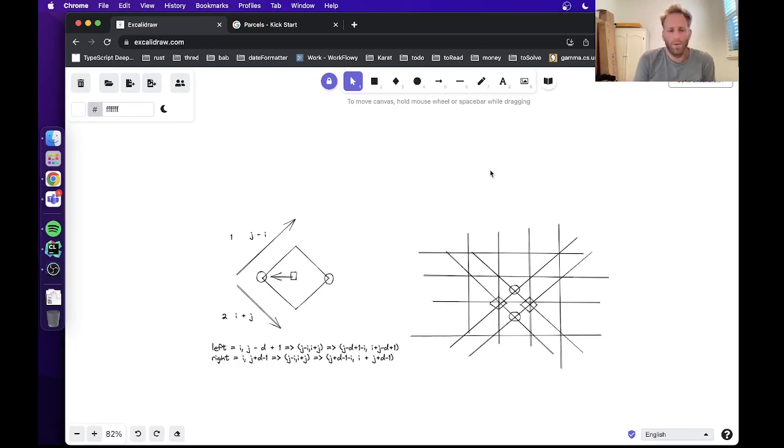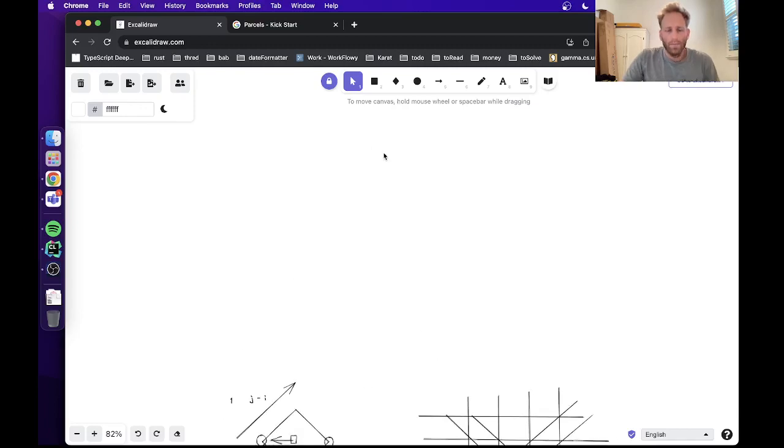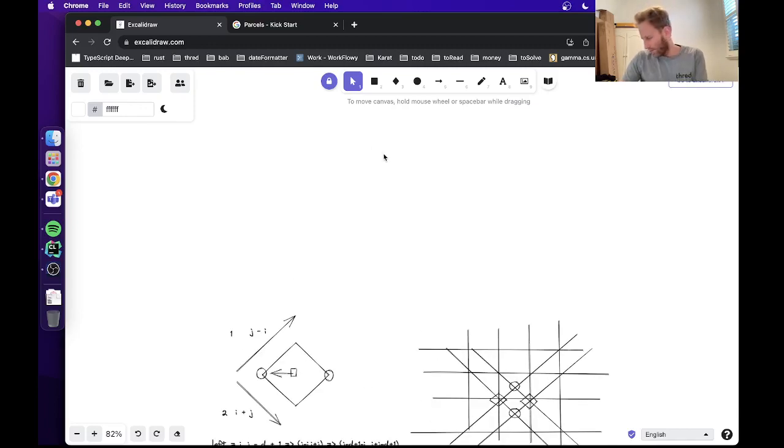You can use breadth-first search on all the delivery outposts, and that will help you figure out for every cell how far away it is from a delivery outpost. Then you kind of want to look at the cells that are furthest from a delivery outpost.